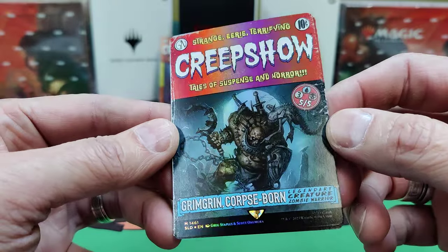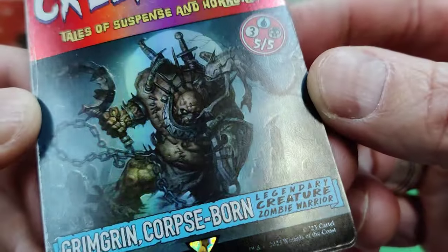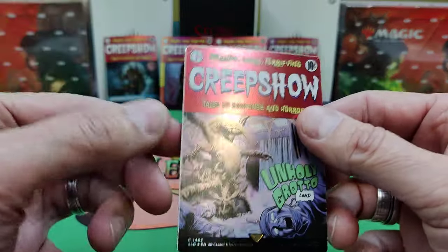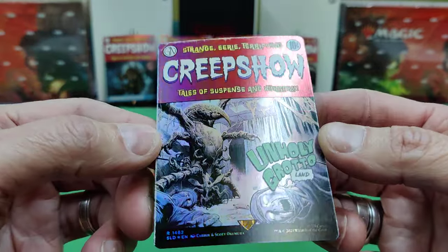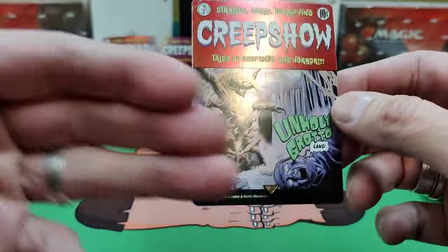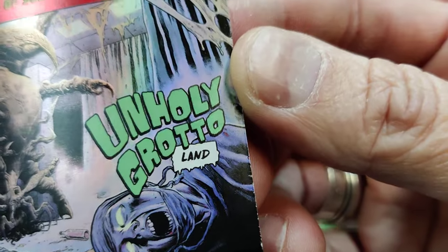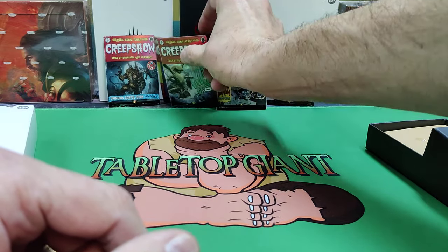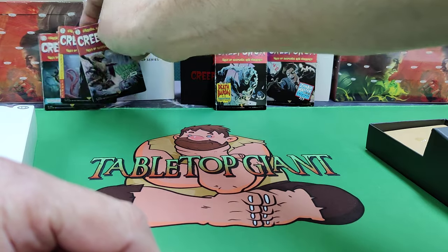We've got Grim Grim the Corpse-Born, a Legendary Creature — Zombie Warrior. Here's a close-up of Grim Grim. Nice foiling — these are sharp looking. And our last one is Unholy Grotto, which is the land. Usually on these they tell you what the card does, but I think in this case they wanted to keep the comic book cover art clean, so they don't have the explanations. I guess they assume you know.